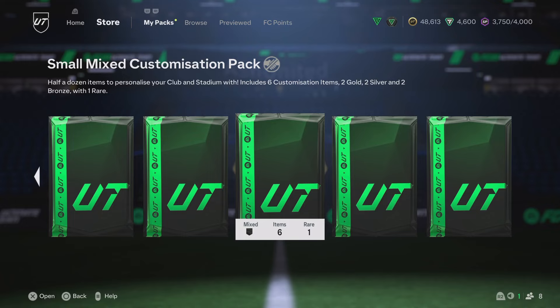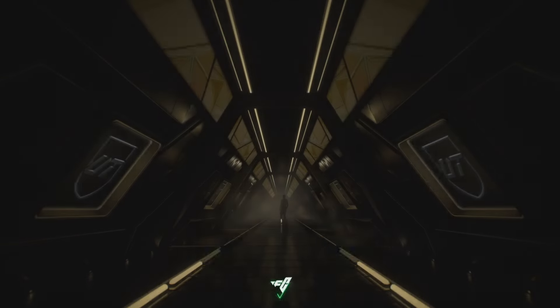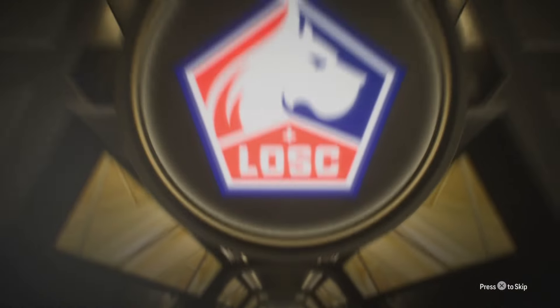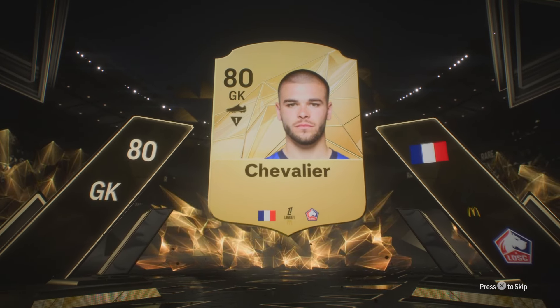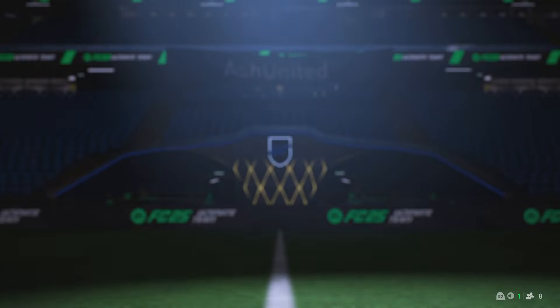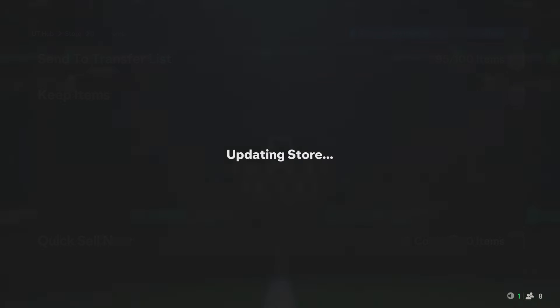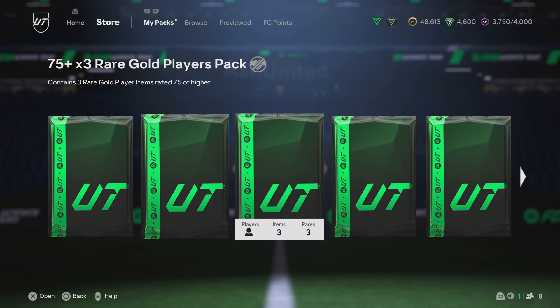Obviously these customized packs, I don't think we're going to bother opening those. Wait — is this a walkout? It's not a walkout, but it's an 80 rated. We take an 80 rated — it could have been a lot worse. 75 plus pack. We definitely don't have this player and he could come in handy for some SBCs and stuff. Let's keep it moving.